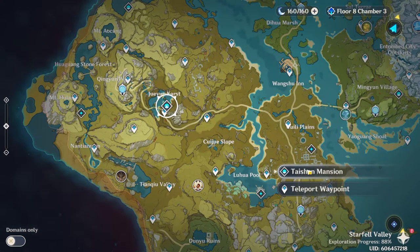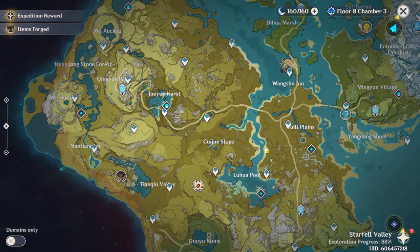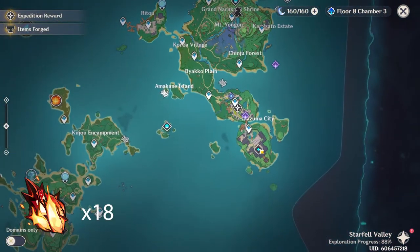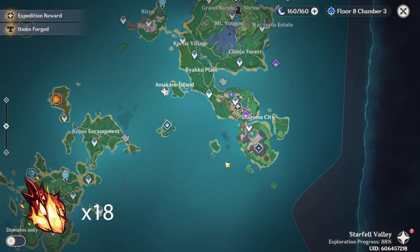For her talents she will need the Teachings of Diligence, obtainable from the Taishan Mansion on Tuesdays, Fridays, and Sundays. And finally, for her boss talent material she will need the Ashen Heart from the Last Ignorer weekly boss, so get farming that as well.